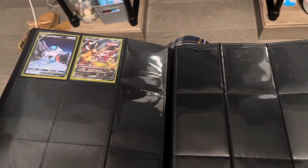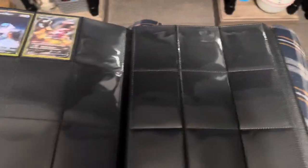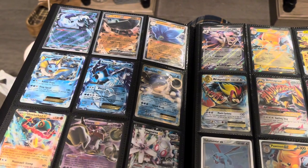Next page is all set up to be full art — like all-art or special art, whatever you want to call it. So far we got Hoopa and Ice Rider Calyrex, and the rest is open.